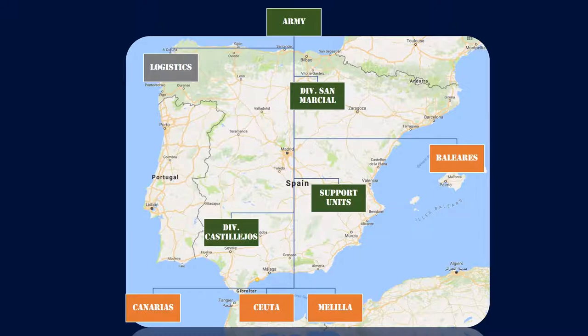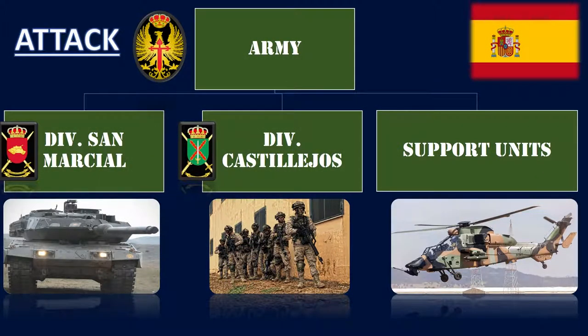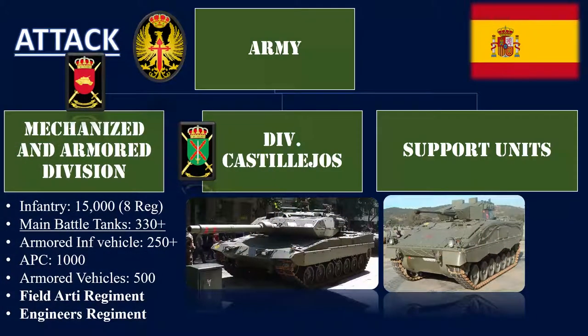In this scenario, we will only take into account the attack units, since none of the territories outside the peninsula would be left unguarded. Let's analyze the attack divisions. I have added pictures below the names so you can follow the general idea of how each division is composed. First, let's start with the San Marcial division, which, as you can see, has tanks. It is composed of 15,000 soldiers, or 8 infantry regiments if you are into military lingo.